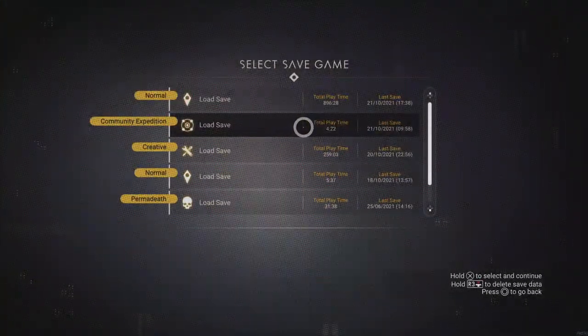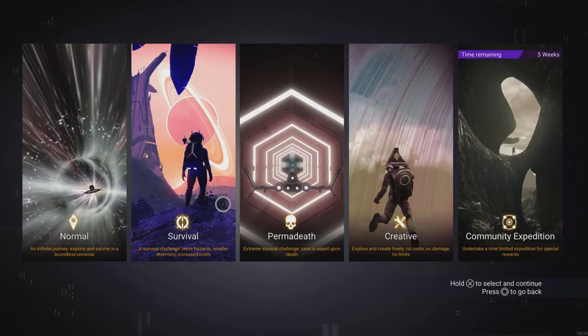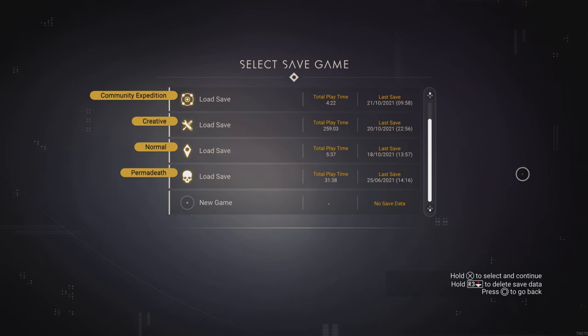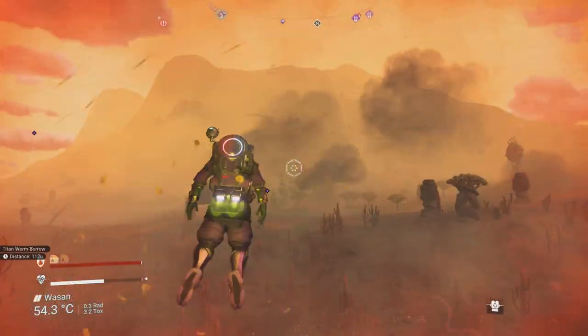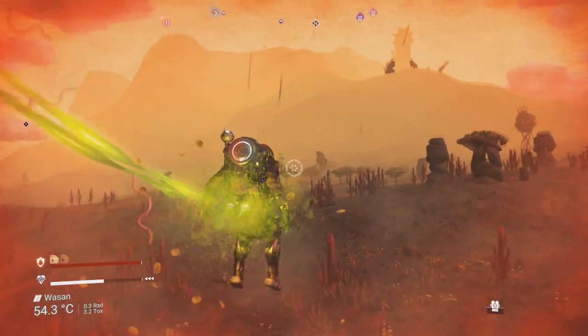It would have been nicer to see the ancient bones mission earlier in phase one, before you leave planet Wasan, rather than making you double back. That's my only gripe with the flow. The other thing regarding length: I completed this in four hours, so it would be nice that after completing it in normal mode you could choose survival or permadeath — and maybe at the end of the expedition it could convert to that mode.